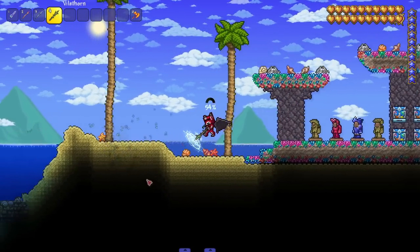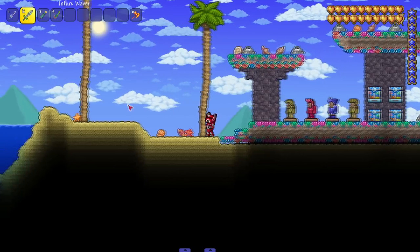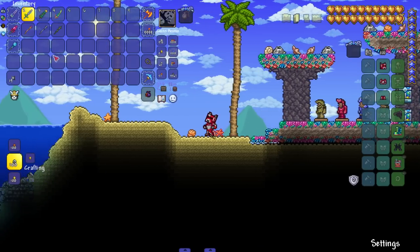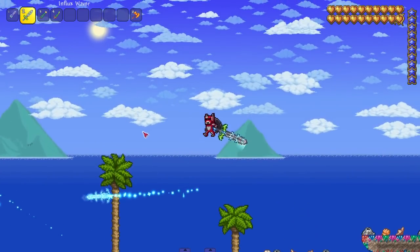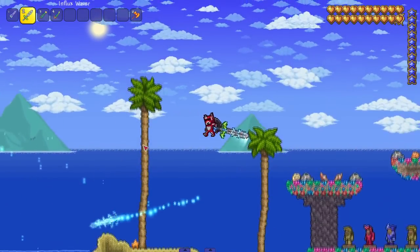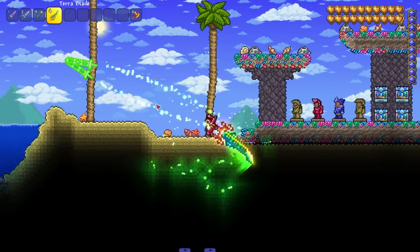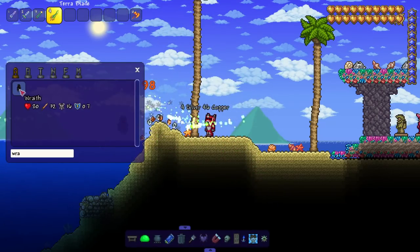Next up we got some hard mode swords. With 1.4.4 they updated all the swords, and this mod also updates all the swords since we're playing in 1.4.3. Every sword that's a regular sword swings with this animation and it just looks so graceful — it looks nice, goes great with the game. It feels more fluid, more smooth. Then we whip out the tarot blade — look at this, beautiful. I love the animation on this, I love the attacks. It's awesome.